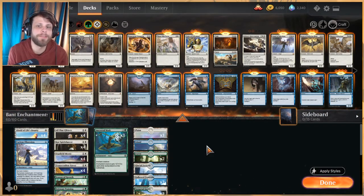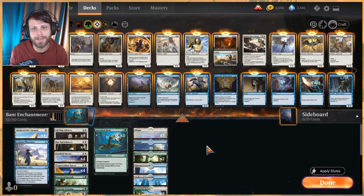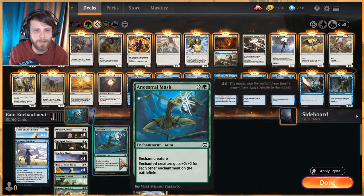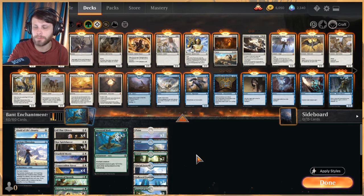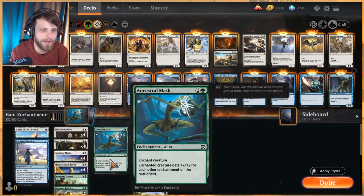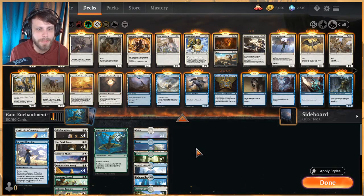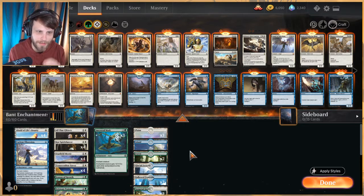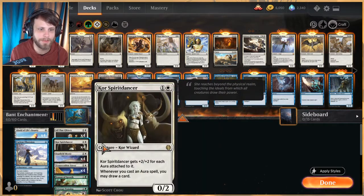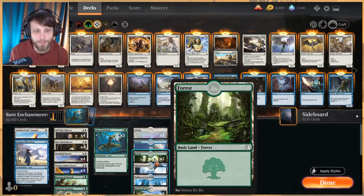Welcome to another Historic gameplay video. I really enjoyed Historic yesterday despite losing a lot, so we're trying some more today. You may look at this deck — it's a Bant enchantments deck. With Amonkhet Remastered out you might wonder why I'm not playing that, but today we're trying this. I've only played a couple games with it, had okay luck, but it can really go over the top. It's focused around getting a lot of enchantments on the battlefield and drawing a lot with cards like Calix, Spirit Dancer, Season of Growth, and then winning from there.